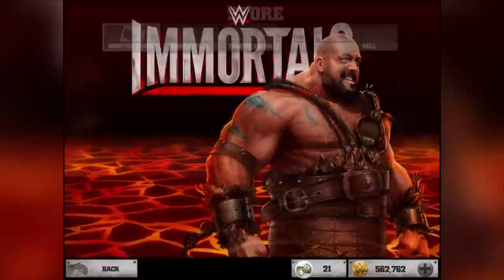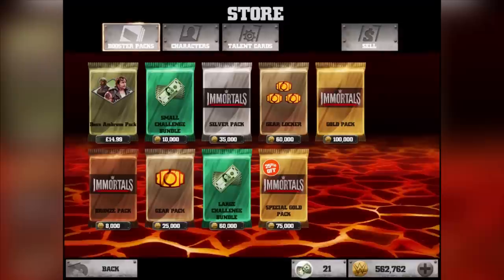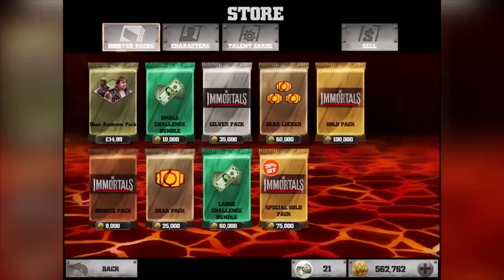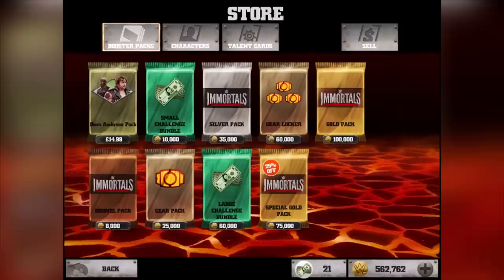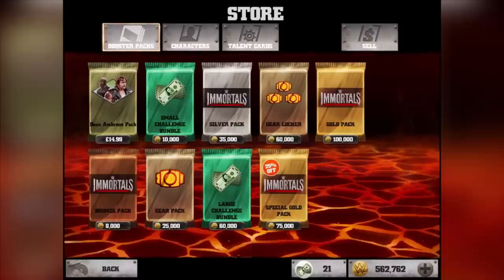What is up dudes, I'm going to take you into the store because the Dean Ambrose pack is there. When it first came out the pack was actually missing and we couldn't get it for some unknown reason, so I left it a couple days because I didn't want to buy it and not get it - I saw one YouTuber that bought it and got nothing. Look how cool the pack looks - I'm really curious about the one at the back with the mask.